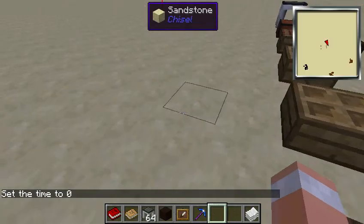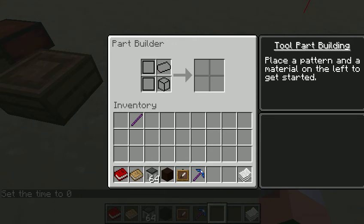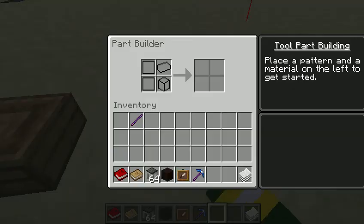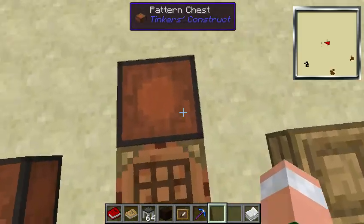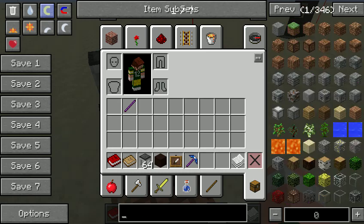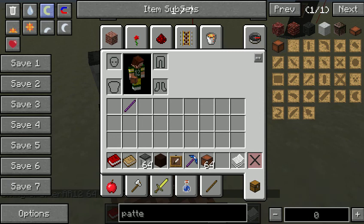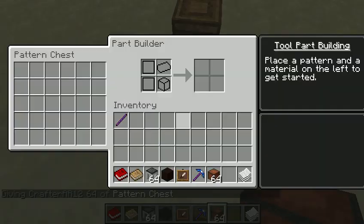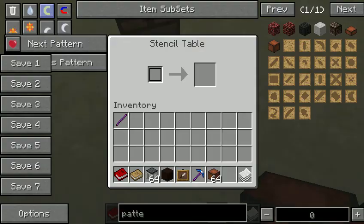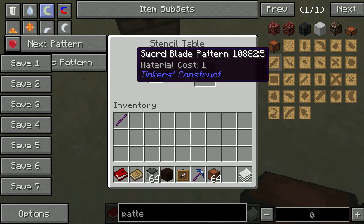The part builder is used so that if you have a stencil you need to make — like, say you want to make something from the smeltery — you put a pattern in here. You store patterns in a thing called a pattern chest. You normally put pattern chests right next to the part builder so that you can take patterns out and put ingots in to get parts. That's the part builder.